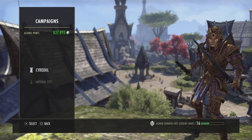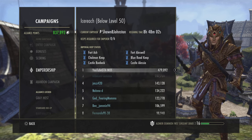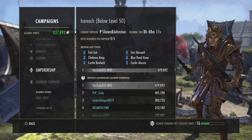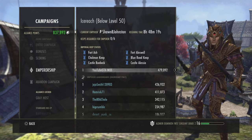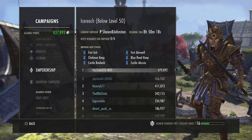The easiest way you're gonna get EMP is from a below-50 campaign. First thing you're gonna do is check the leaderboard and see where everyone's at. You're looking for the least amount of AP needed. So if reds are at 420, blues at 700, AD at 480 — in this case you'd want to play on EP because it's the least AP needed to be number one. Just look for the least AP needed to be number one, and that's the alliance you want to play on.